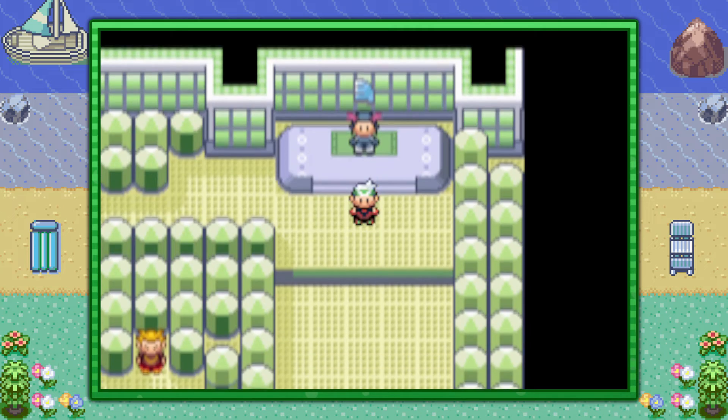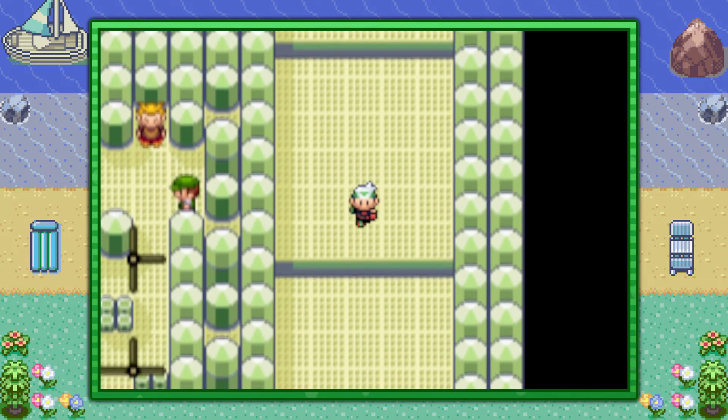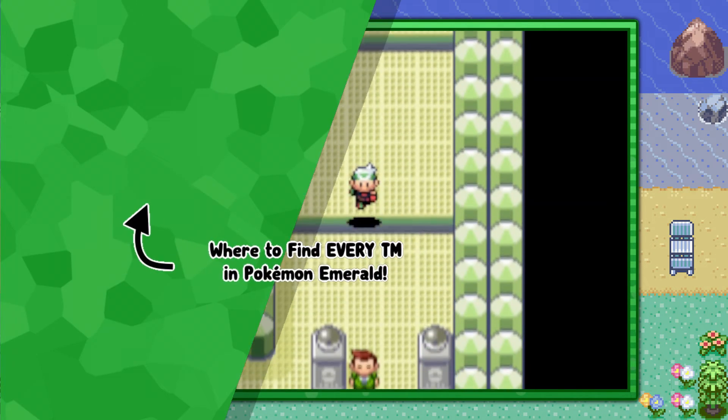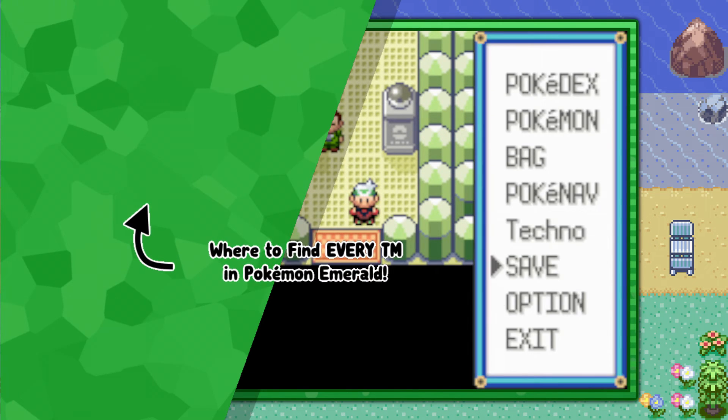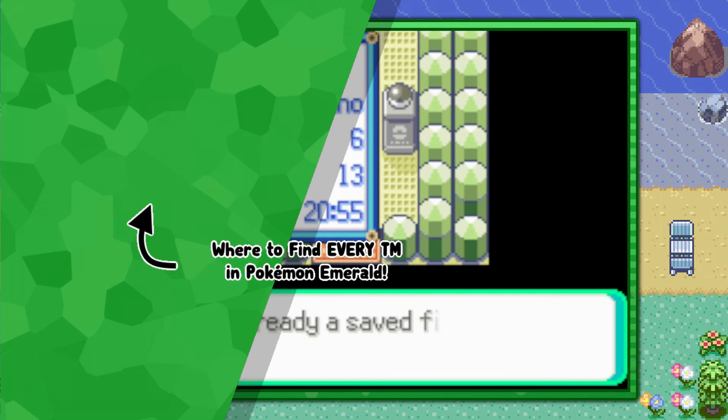That's pretty much it guys — it's the only method of getting TM40 Aerial Ace in Pokemon Emerald. If you're interested in more no-fluff video guides like this one, go ahead and click the playlist on screen now. I hope you enjoyed, and Techno's out.